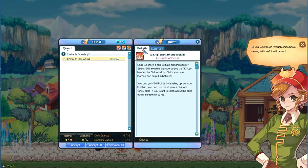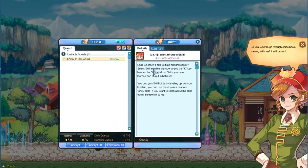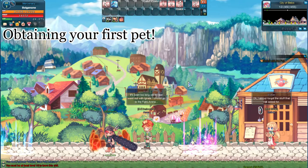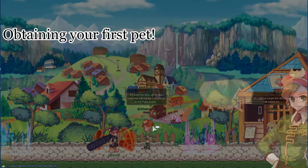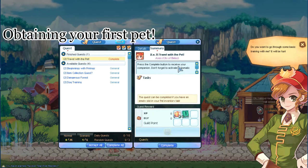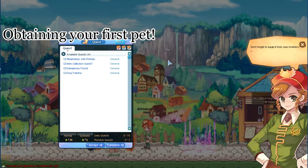Click the details tab to view extended information on the quest at hand. This NPC also has a quest which gives you your very first pet. This is an extremely important step, so make sure to grab your first pet, the Handsome Egg.